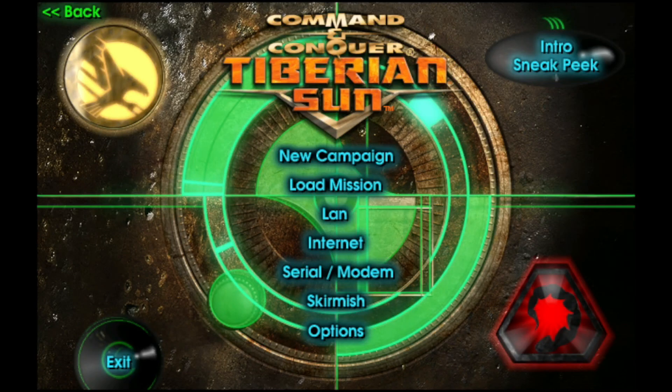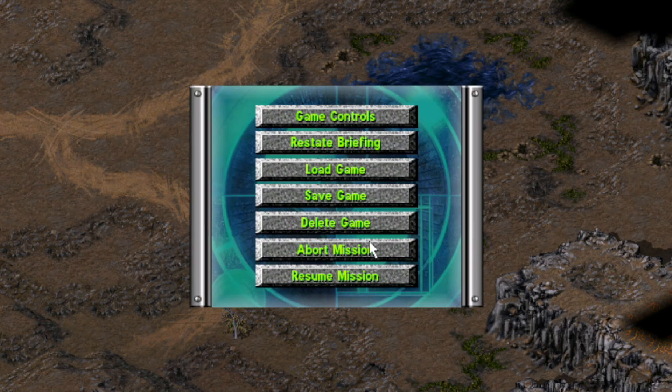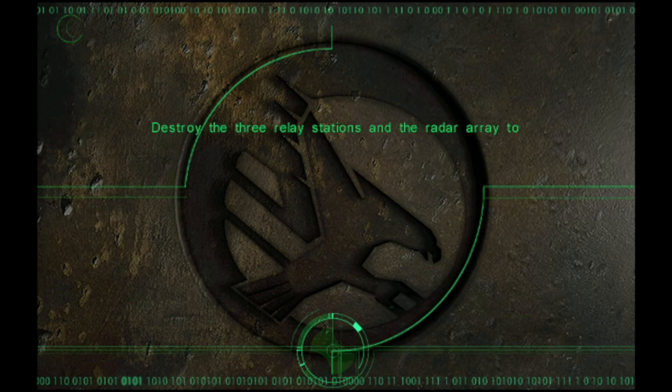What's up everyone, this is Ash and this is Command & Conquer: Tiberian Sun. It's been a while since we played this game, and I figured let's go back to something that has a central story to the Command & Conquer franchise — the campaigns. Unfortunately we can't choose missions directly, so we're gonna have to load one and restart so we can see the beginning. We're on 'Destroy Radar Array.'